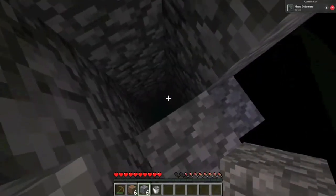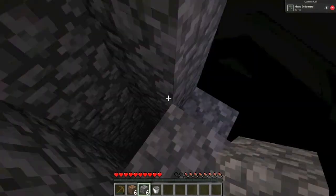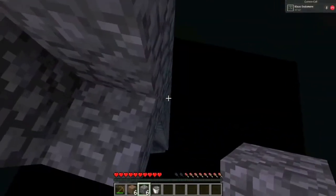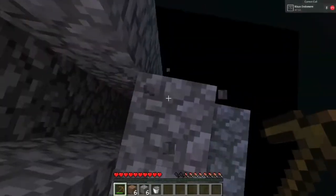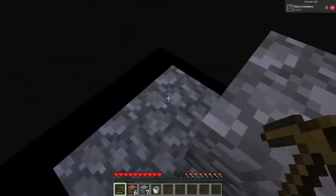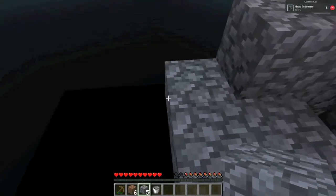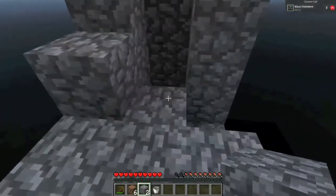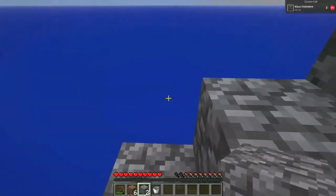There is a gigantic hole down the center — I don't know what the hell we're going to do with that, but actually, ladders might be cool. We could put a ladder right up the center here. That would be interesting. We still don't have any wood. I planted one tree but I don't think it's enough. I've got a little bit of wood — four wood — that I grabbed.